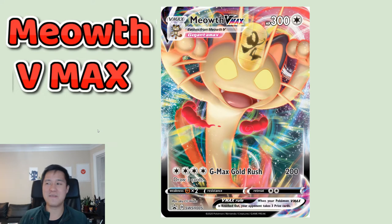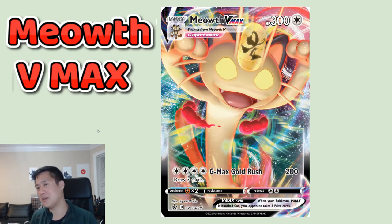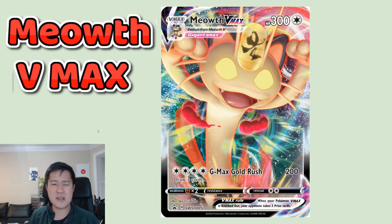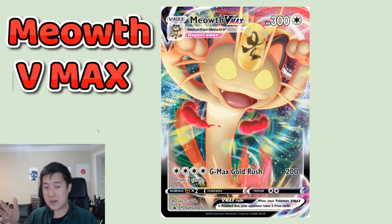Here we have Meowth V Max — the art is so ridiculous, it was so funny when they first announced it. When was the last time there was a good Meowth card? This thing has 300 HP, so it will take a couple hits almost always. It only has one attack: G-Max Gold Rush for four energy — 200 damage and draw three cards. Super simple, hits pretty hard, and keeps your hand well stocked. I like it.